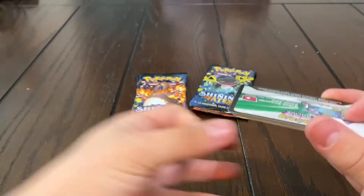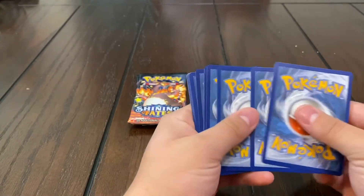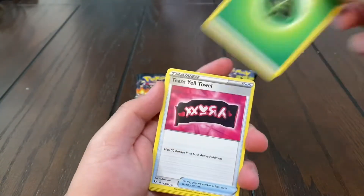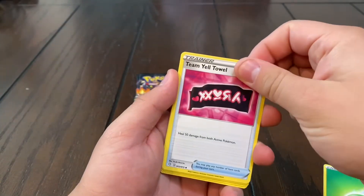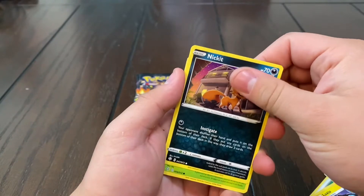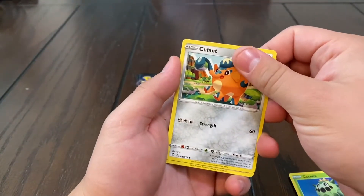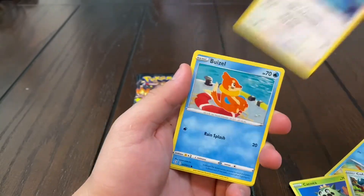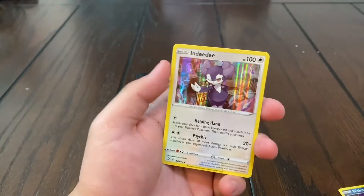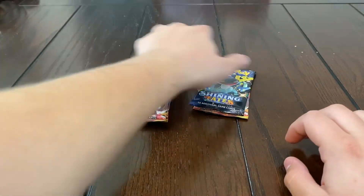Hopefully I get something — please let me get a shiny V, let me get that Lapras or that Regidrago, or Grimmsnarl — those shiny V's are fire. Float Stone, Luxio, Nickit, Cacnea, Kufant, Eevee, Bunnelby, reverse Nickit. Hollow Incineroar — you know how many times we've seen this Hollow Incineroar? Way too many times. We got four packs left.